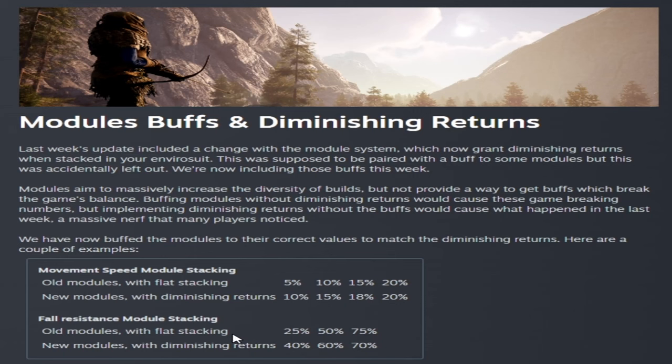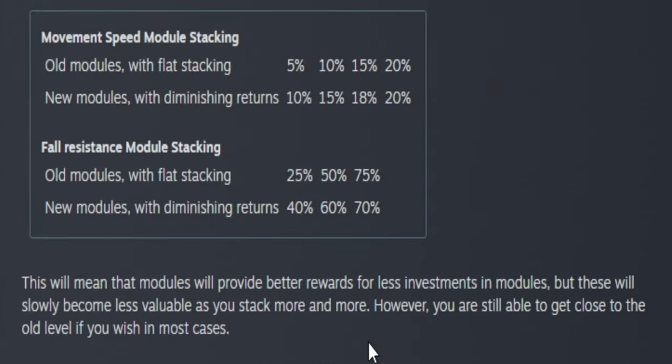For fall resist with old modules, it's 40, 60, 70 with diminishing returns now - it used to be 75 with all three. But you can counter that with backpack modules or the alteration bench modules and get up to 99, which will prevent any sprains or completely broken legs. Pretty much it's back to the way it was before last week's update. Modules now provide better rewards for less investment, but you can still stack them and get the old level values or close to them.